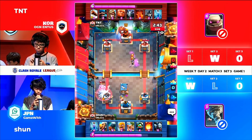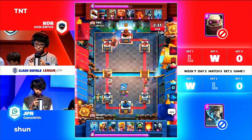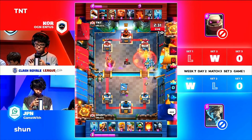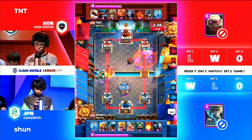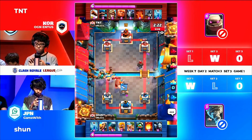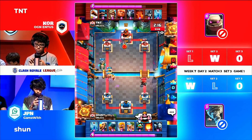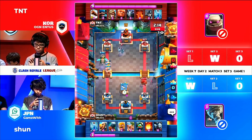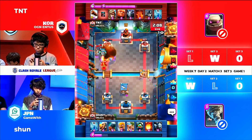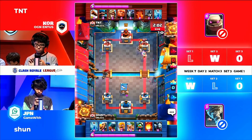Interesting the way he got it though. That mega minion was zapped just in time — it was about to get one hit and that would have put us roughly even. But that barbarian hut, the longer it sits up the more value it gets. Look at what's happening on the right-hand side — the poison is there but those barbarians did get the charge. Look how much damage has been done — 1023 remains on that tower. Shun now has two ways to finish. Wow.